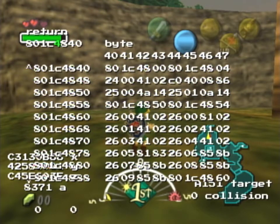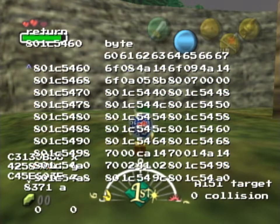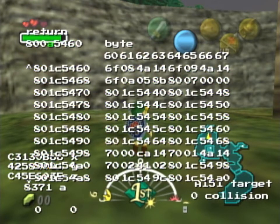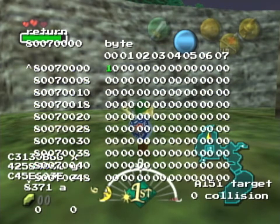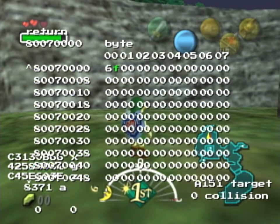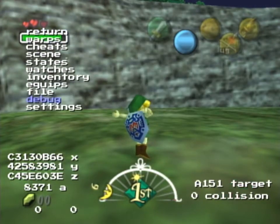Anyway, if I now change this pointer here to some unused memory - in KZ there's more memory used than normally because Crim just used some unused parts, but there's still some unused free space here - so this is the entrance: south clock town from east clock town upper, which I'm just gonna warp to now.